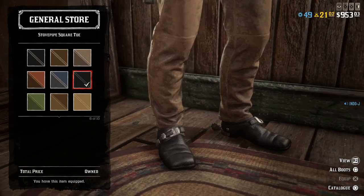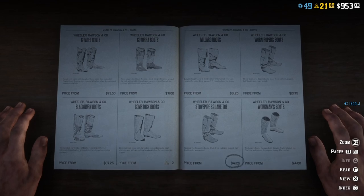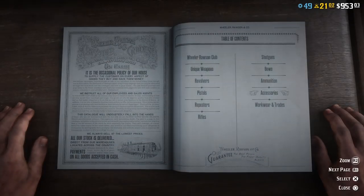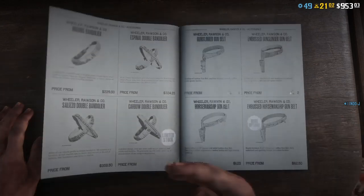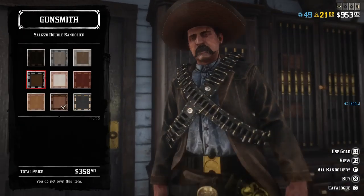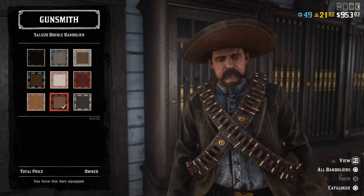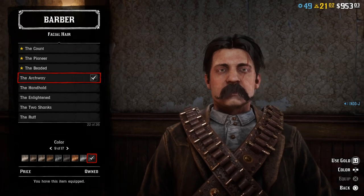There's only a couple of pics of Pancho Villa and with this outfit there's just one where you only see the torso. For the bandoliers you need to go to the gun shop — I used the Saliso double bandoliers, number eight, the brown one.